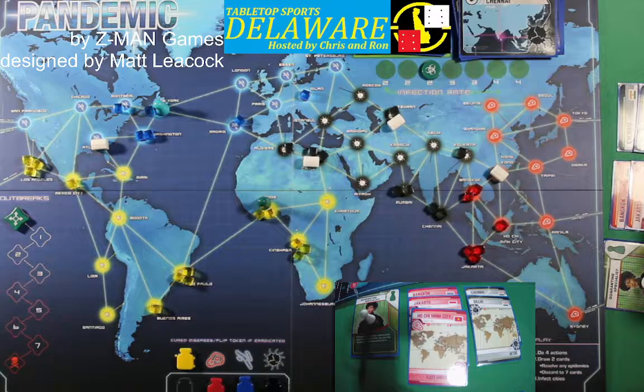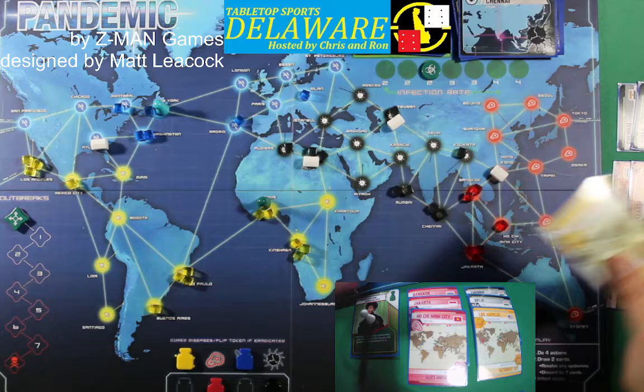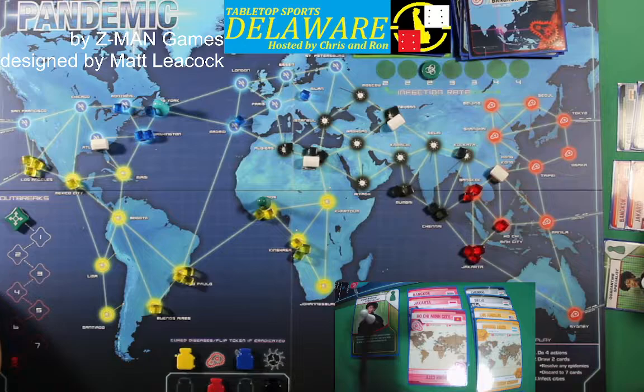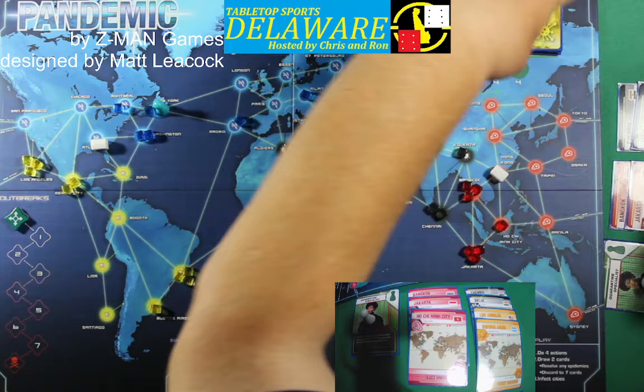Taking care of all of our hot spots again. Got a bunch of twos out there but all of our threes are covered. Draw two cities: and we cured blue — putting that marker there. Buenos Aires. Infect cities: Bangkok gets a third — so Jakarta is in trouble — and Mexico City.